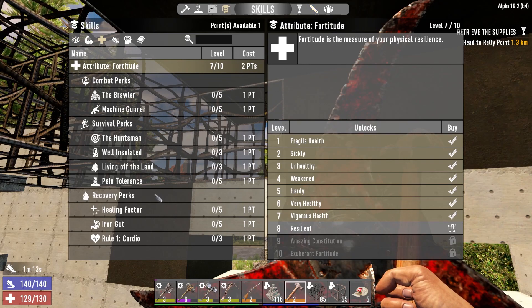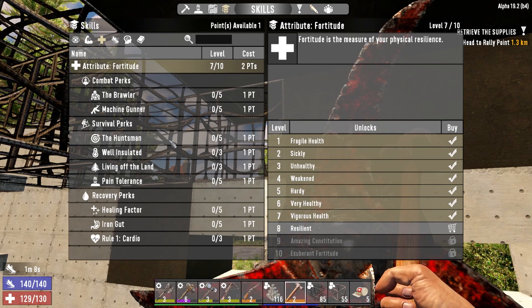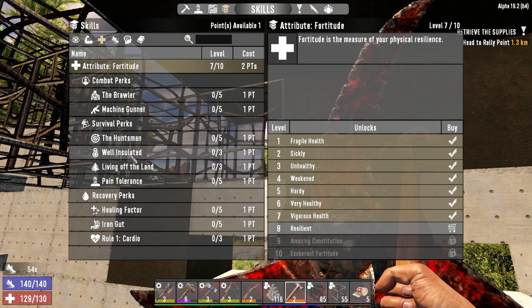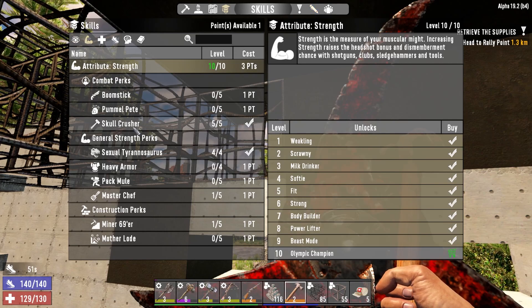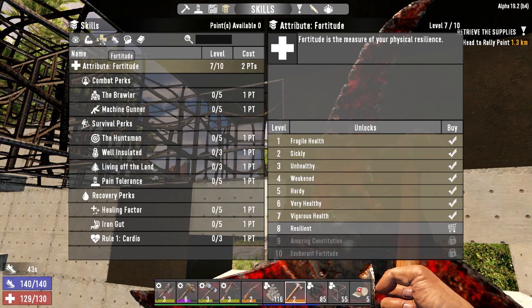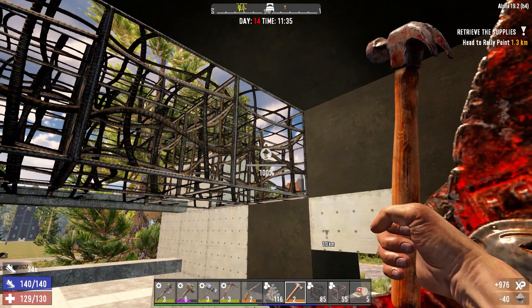I wanted Fortitude 7 so I could start pumping points where I want in fortitude. I don't need level 10 in it at all. So now I've got Strength level 10 and Fortitude level 7, I can cap out everything or get things as high as I want in all these areas. The key ones have been pain tolerance, healing factor, and living off the land. But for my next trick I want to get into heavy armour and maybe mining. The way my brain works, it's just easier for me to have it done so I can put points as and when I need to.